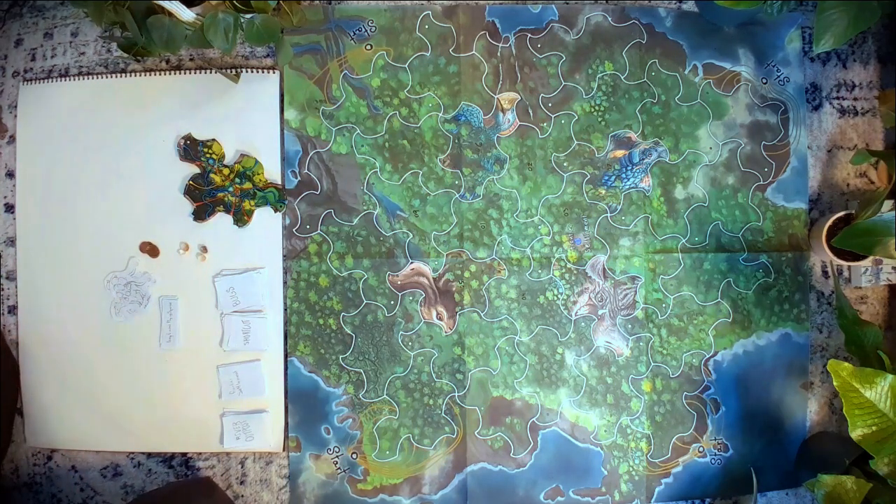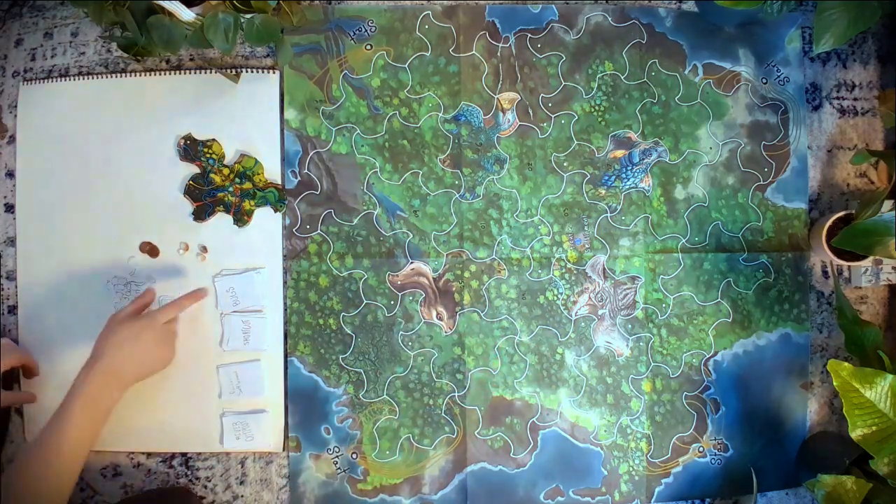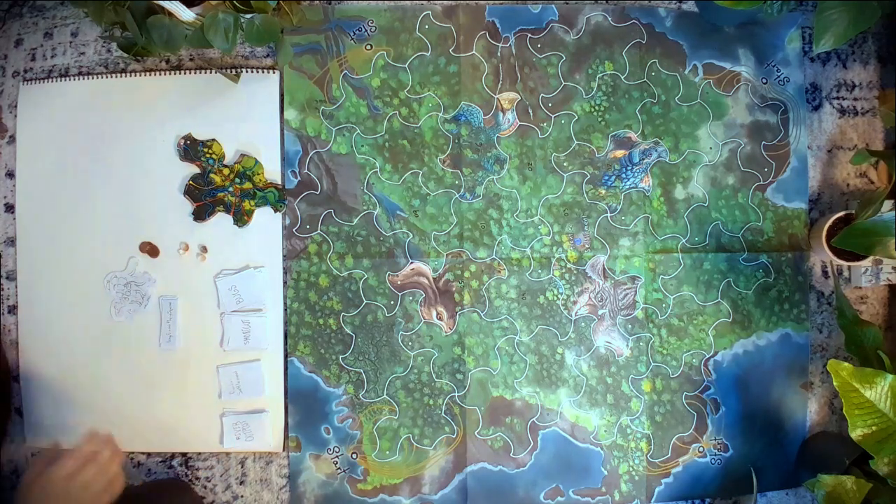Let's talk about setup. To start out, lay the board on a flat surface and then shuffle each of the decks of cards: the bugs, shortcuts, frontier settlement, and river outposts.